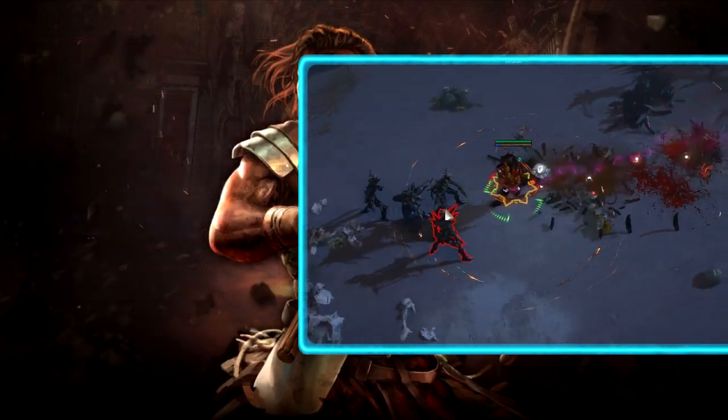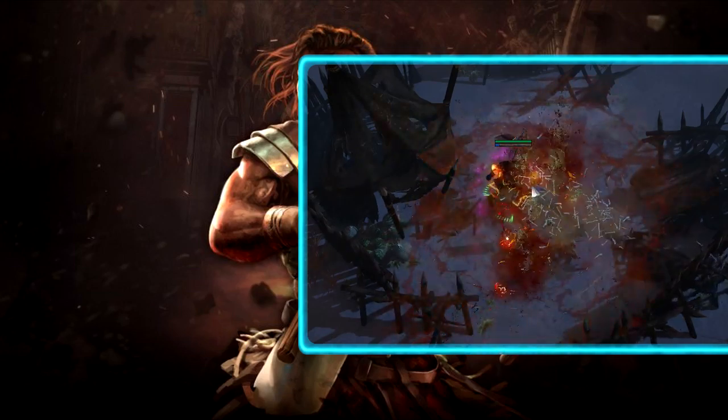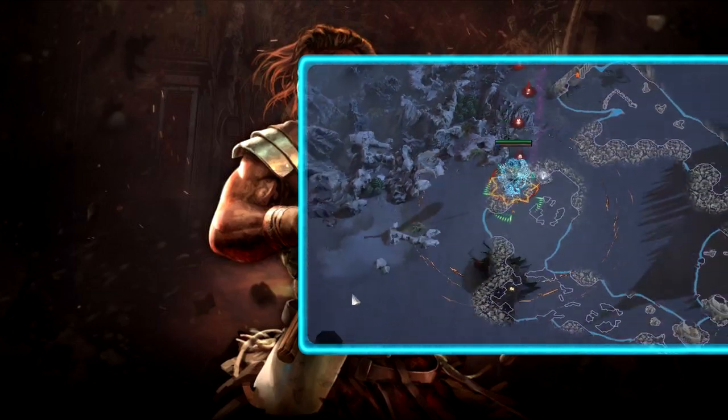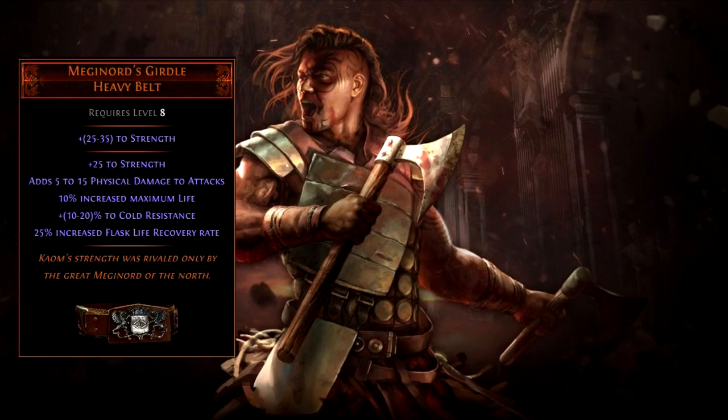Since you cannot use a weapon, you essentially have no base damage. Phasebreaker has a massive multiplier for physical damage with attacks, so you want to get as many items that give flat physical damage to attacks as possible. While leveling, the most popular items are Meginord's Girdle, which is only a level 8 belt and adds 5 to 15 physical damage to attacks, and any Iron Ring can increase damage quite a lot as well.